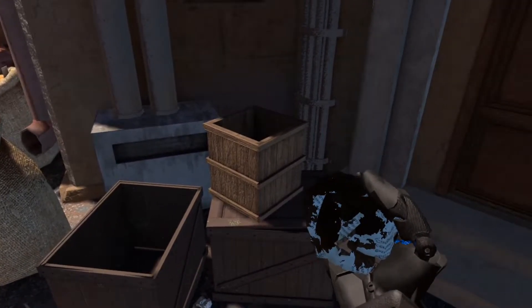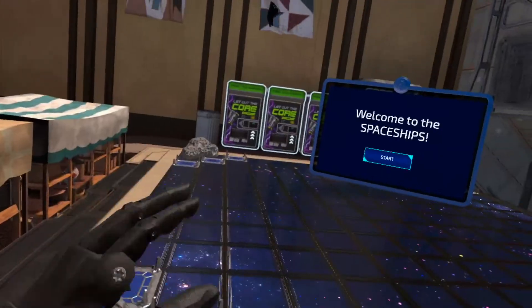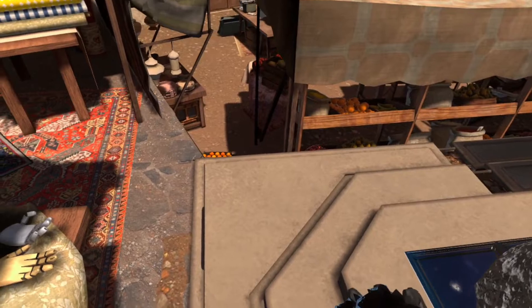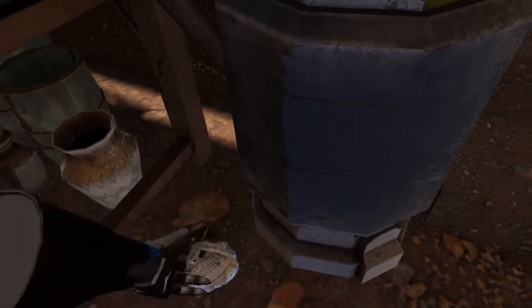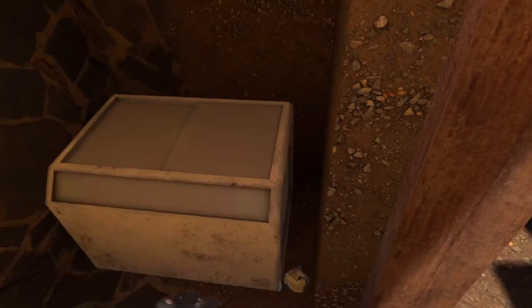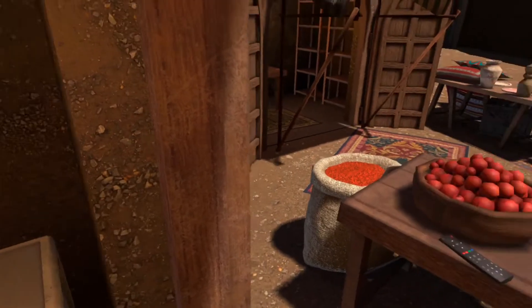Here is paper number two — this one we cannot interact with. There is one here next to the spaceship minigame: piece of paper number three, again not sure what it does. Piece of paper number four is in the lower section of the market — again we cannot interact with it. What is the purpose of these bits of paper? As we head to where the three boards are, if you look behind this fridge here there is yet another piece of paper scrunched up — again we can't interact with it.